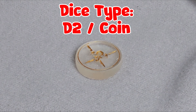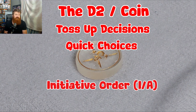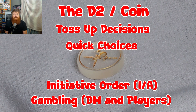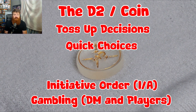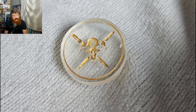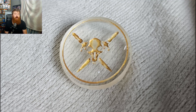The very first dice is a D2 — basically, it is a coin. D2s are for making quick decisions and mostly are used when you need to do a toss-up between one choice or another. The Dungeon Master can also do a coin toss in case there is something they need to decide, whether in the story, a choice they need to make, or a little gamble — there's a whole lot of options.